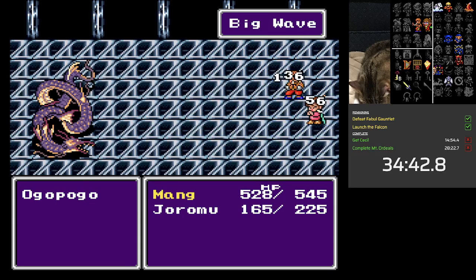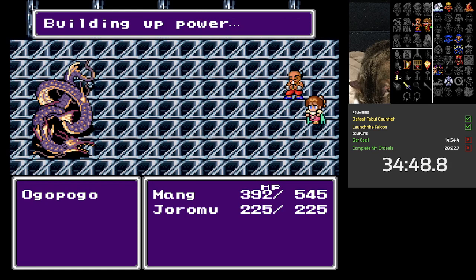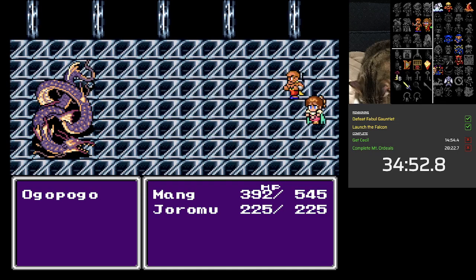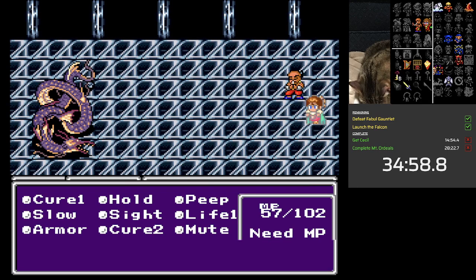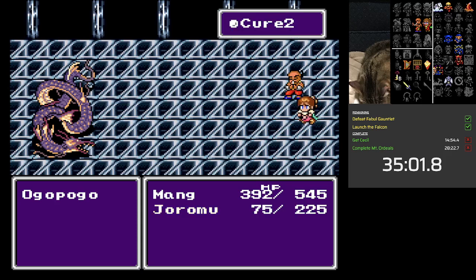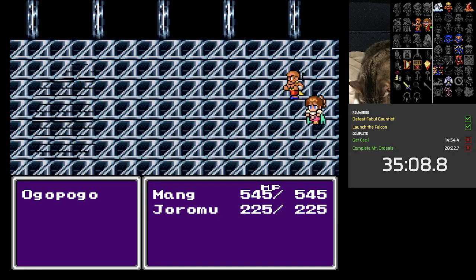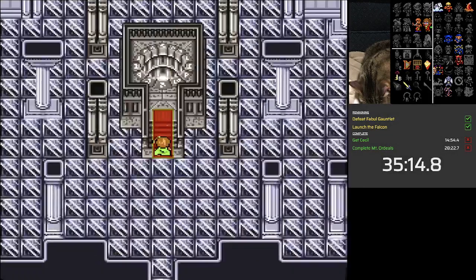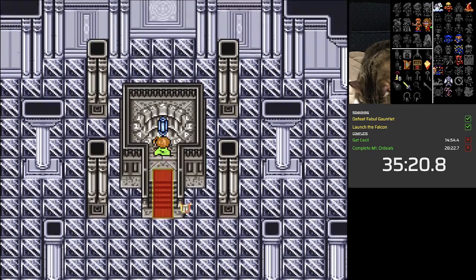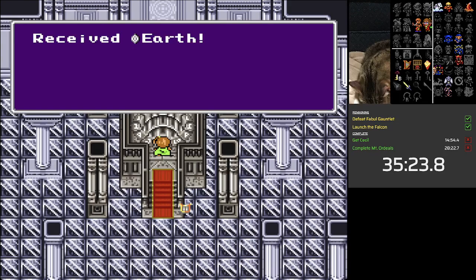That should be the 25%. Thank you for not taking lots of damage. Seems like Ogo's punches are super variable because of back row, I guess. Ogo gives 3500 experience — Yang actually gained two whole levels from that fight. And we did it! Give me my earth crystal. Let me go raid the treasury, which is not actually that good but it's still a treasury.